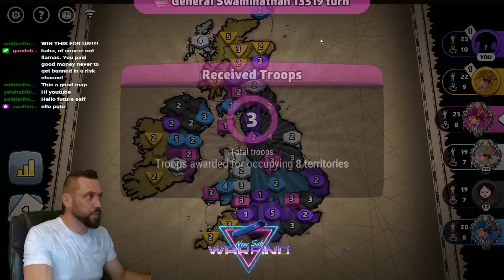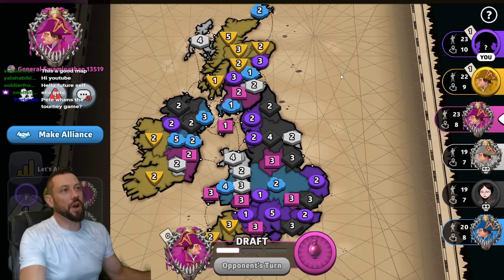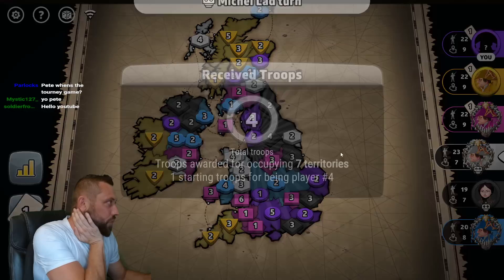I am currently ranked 127th on the world leaderboard playing these settings, world free-for-all on progressive. In position two we have R.I.P Ashby flying the flag of the United Kingdom playing as yellow. In position three, General Swaminathan 13519 from the United States playing as magenta. In position four and five we have expert AIs, and in the final position we have Motel flying the flag of Poland playing as blue. It's a four player game.